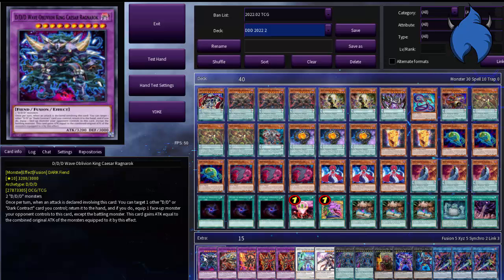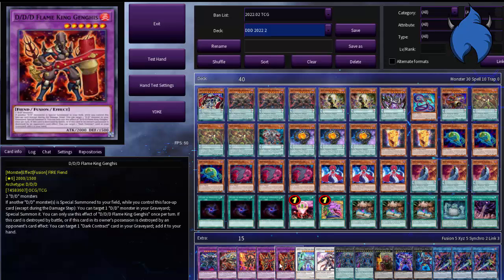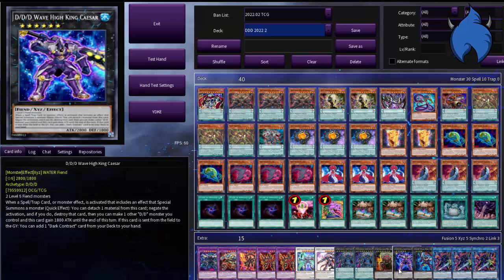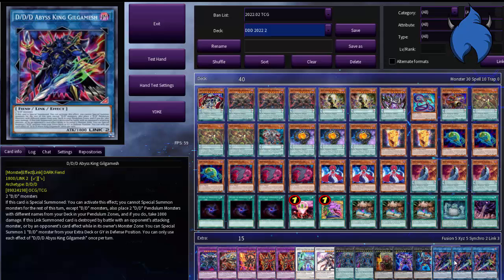Moving on to the Extra Deck. For the Fusions, we have one Caesar Ragnarok, one Beowulf, one High King Genghis, and two Regular Genghis. For the Synchros, we have one High King Alexander and one Siegfried. For the Xyz, we have two Machina — which has been translated to the Vicer — one King Deuce, one Machinax, one Kali Yuga, one High King Caesar, and one Regular Caesar. For the Links, we have three Gilgamesh.